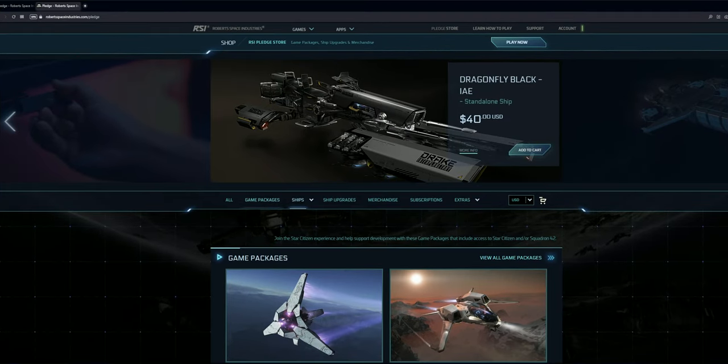CCU stands for cross chassis upgrade — basically CIG's term for a ship upgrade, that's all it is. You go from one ship that is cheaper to another ship that is more expensive and you pay the full price. There's absolutely no savings whatsoever with a standard upgrade. So if you have a $120 ship and you're going to a $135 ship, a standard upgrade means it's going to cost you $15 out of your pocket. There is a time and a place to use that, but what we want to do is get some more savings.